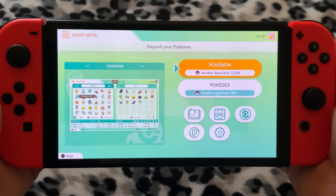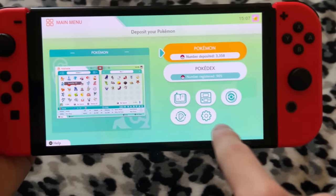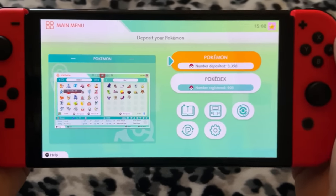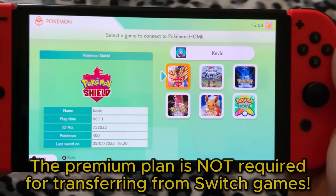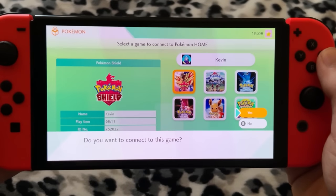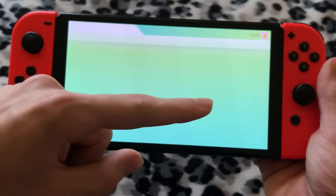So first, I'll be showing you guys how to transfer from a Switch game like Pokemon Sword and Shield to Scarlet and Violet. Right down here, you might see some text that says Nintendo eShop, and if you do, that means you do not have the premium plan on Pokemon Home, but don't worry because it's not required. So I'm going to click on Pokemon Shield right here, and this will let you view your save file and bring Pokemon from Shield into Pokemon Home.